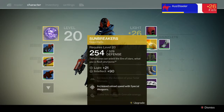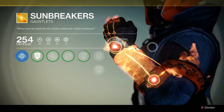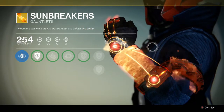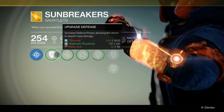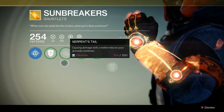Next up, I have the Sunbreaker Gauntlets for my Warlock. I like how they're on fire, and with the armband that I'm wearing it looks even better — pretty nasty. I've got lots of things I can do to upgrade them, but I don't have the materials at this stage. I've got to go do some farming, which I don't really like doing.